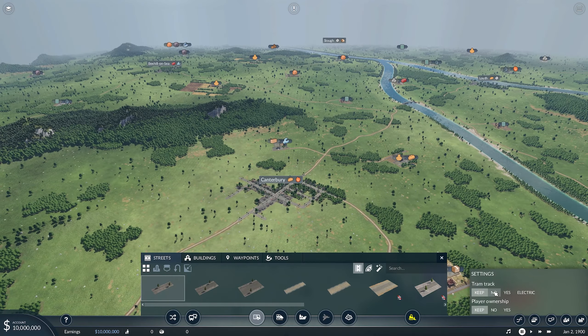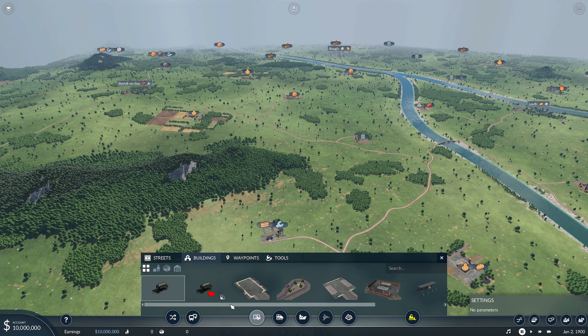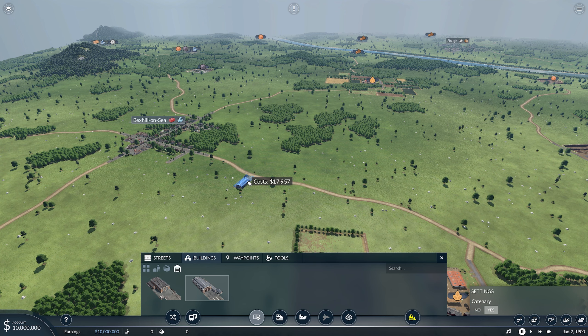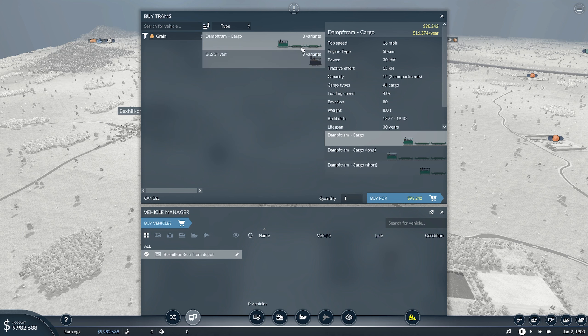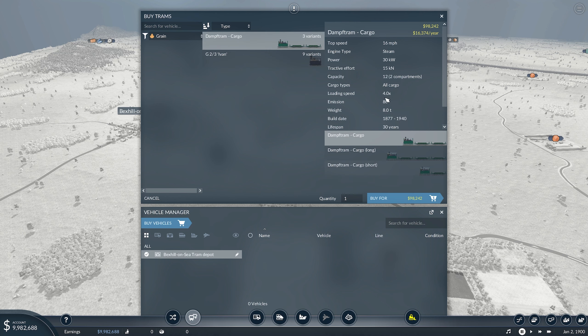I'll show you what the idea is. First of all, we are going to need tram track, but I need to know what kind of trams we're going to get here to start with. So if we go for the depot and get a tram depot — I'm going to want one up near the grain — but because I don't want it a million miles away from a town, I'll just put it on the outskirts of Bexhill-on-Sea here and have a look at what kind of trams we've got to work with. Straight away with the mod that we've downloaded, it now gives us this option. I want to be delivering originally some grain, so if I click on grain, these are the two variants of tram that can carry grain. The Damp Tram can actually carry all cargo.